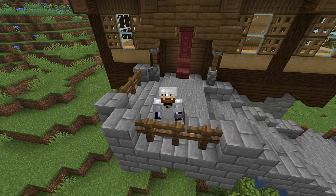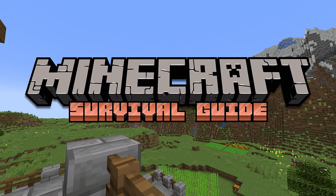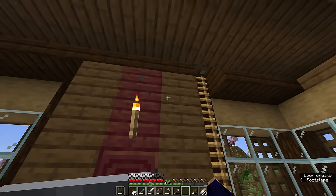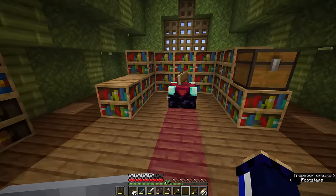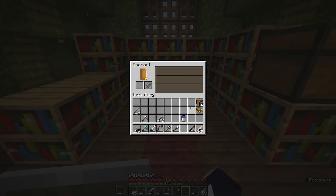Hello everyone, my name is Pixlriffs and welcome back to the Minecraft Survival Guide. I hope you're all having a good day. In today's episode we are going to go back up to the attic space where I have left the enchanting setup, because I have 36 levels from fishing in yesterday's episode and boy oh boy do we need to do something about that.